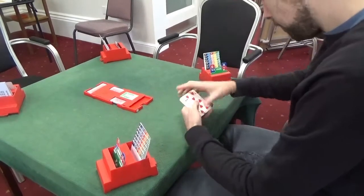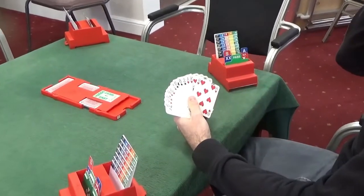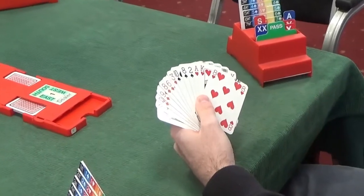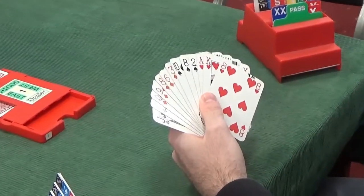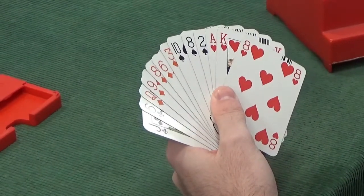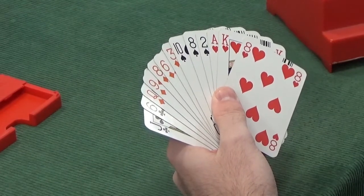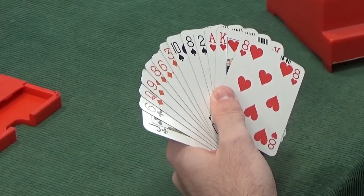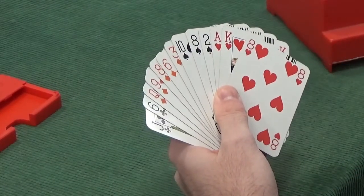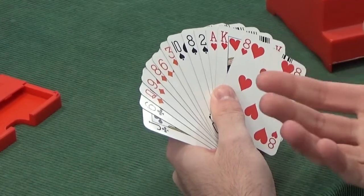North is dealer, no one is vulnerable. North has got 10 points, 5-3-3-2, which is a balanced shape. In the American system, if we had a few more points — say two more, and therefore an opening hand — we would open one diamond and look to re-bid one no trump, which is 12 to 14. In standard American, one no trump opening is 15 to 17, so we'd open one diamond, our longest suit, and re-bid no trump with 12 to 14. As it happens, we don't have enough points to open the bidding, so this is a pass.